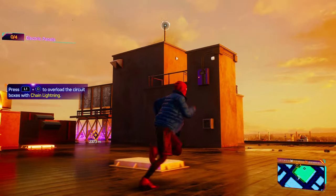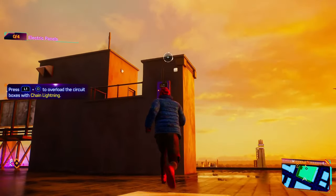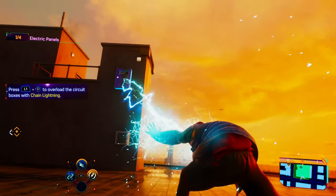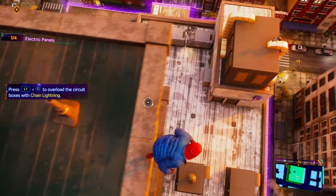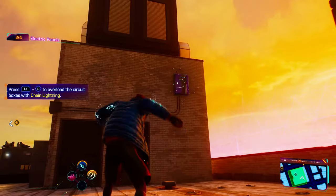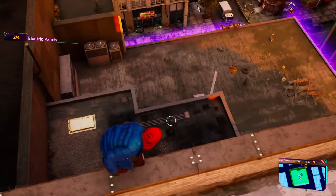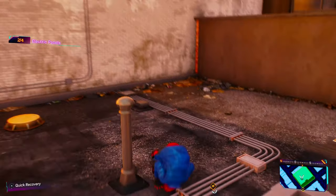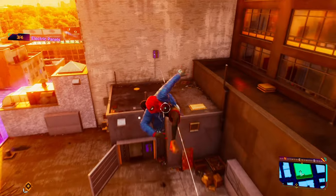We're going to do this in order from top to bottom. If you head to the top of this particular building, there's going to be a purple box up here — we need to hit it with Chain Lightning. Then we're going to run to the edge, just right here, and there's going to be another one — hit that with Chain Lightning as well. Then we're going to hop over to this edge, back down to where the stash opened up, and there's going to be another purple box right here. The final one is actually on the door that we need to get to.